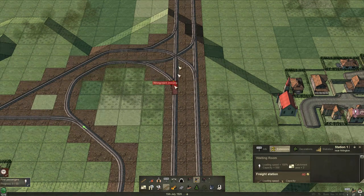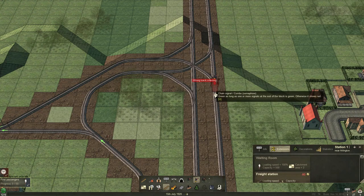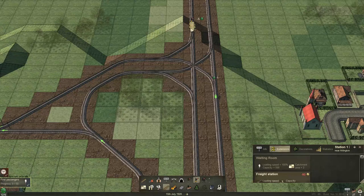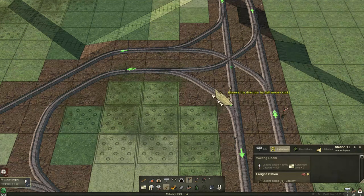I'm going to go over the signals in this first T section and they will be the same for all T sections. What we want is a chain signal going into the T junction from all three spokes. And then we'll put exit signals — just regular block signals — exiting all three points from the T junction.